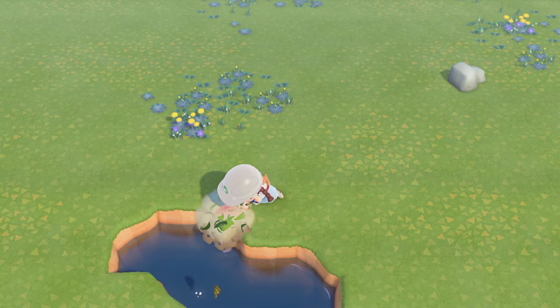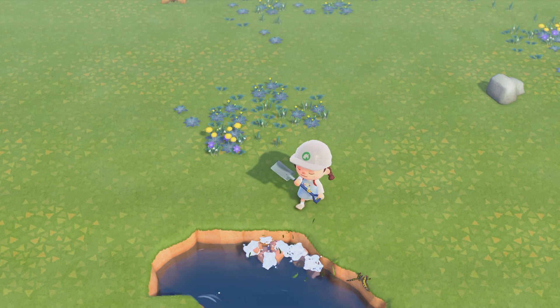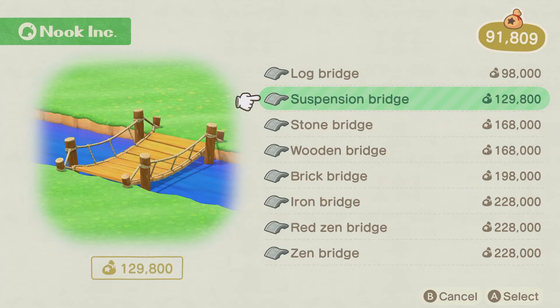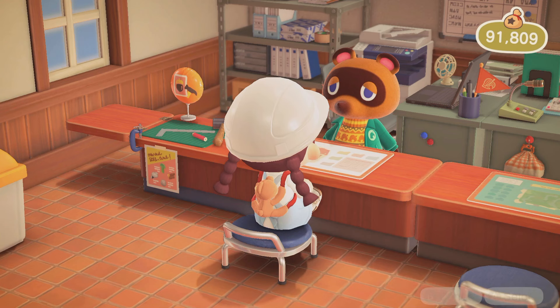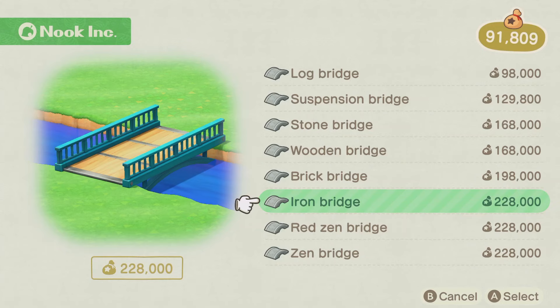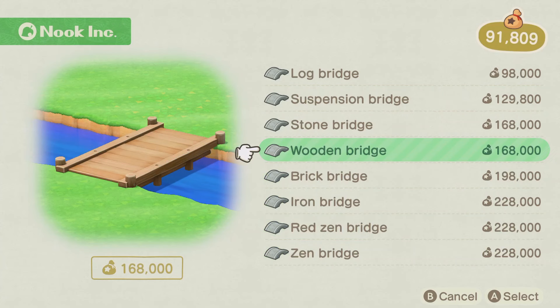I don't have a solid plan for this entrance — I have like an idea but not a solid plan of what it's gonna look like or what I'm gonna have, so we're just going with the flow. I did look up some videos of island entrance ideas. I really like the suspension bridge but the wood is a little orange for my liking. Brick bridge is really cute — I just wish it was a different color because I don't like the red brick. The iron bridge, no. The red zen bridge, no. But this zen bridge — oh my gosh.